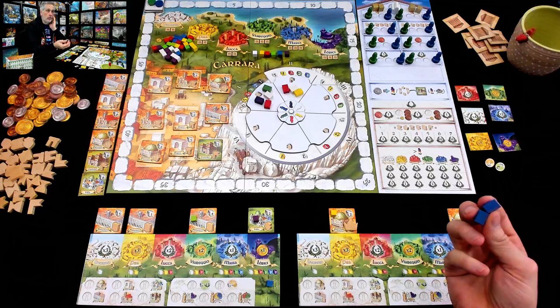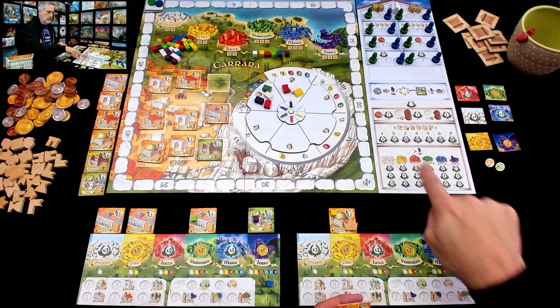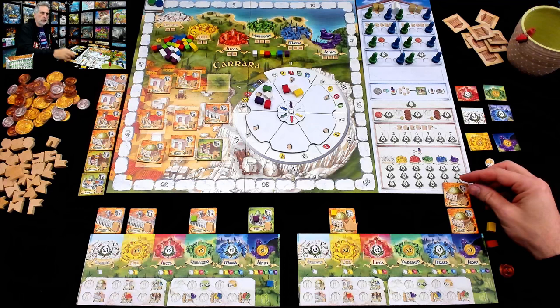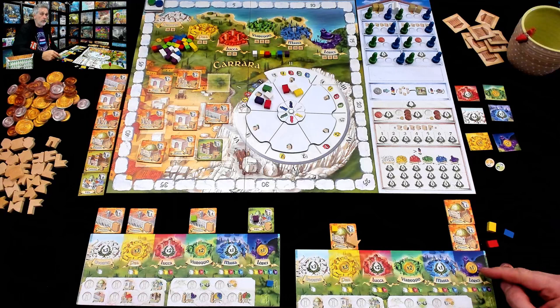Jen could turn these two blues into one green and build a size one green in Virigio instead of a size two in Massa if she wanted. I think she's going to build — she's going to use one blue brick to make another palace, because she's trying to get all the places she can put these decorations. If she has one, two, three crowns at end of game, that's 12 points. Even though it's blue and she could build in Massa, she's going to build in Larishi, because Larishi will take anything. Jen is setting herself up so that once she has three buildings in Larishi, she can score that city and no one else will be able to.